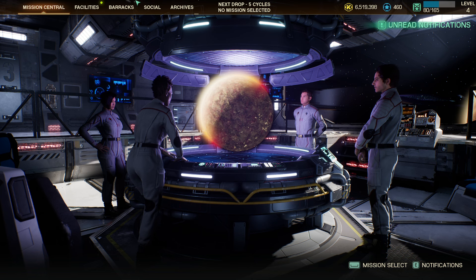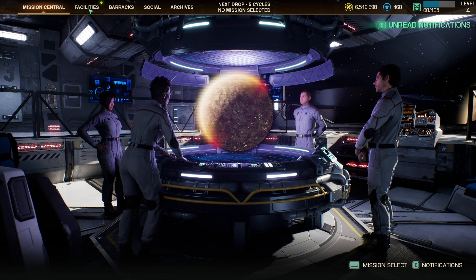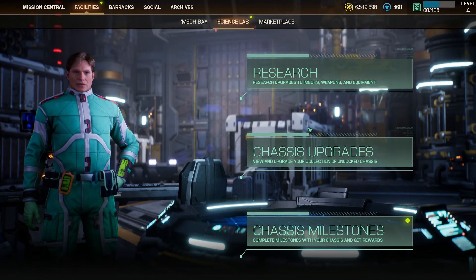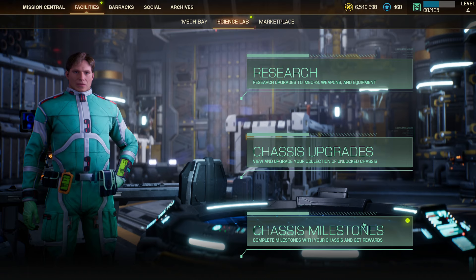This is not entirely intuitive and that's why I'm posting this video. Between missions, if you go to Facilities and come over to Science Lab, you will have Chassis Upgrades and Chassis Milestones.